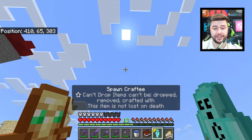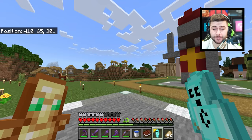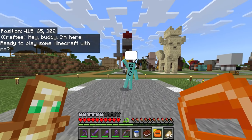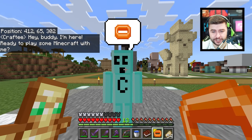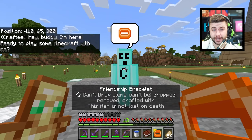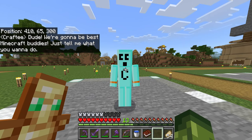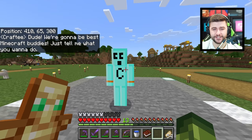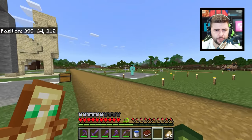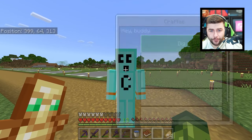The Spawncrafty item cannot be dropped, removed, or crafted with — and it is not lost on death. You'll end up with the friendship bracelet, and when you tap on Crafty with it, he becomes tamed. He is now our friend and will follow you around.